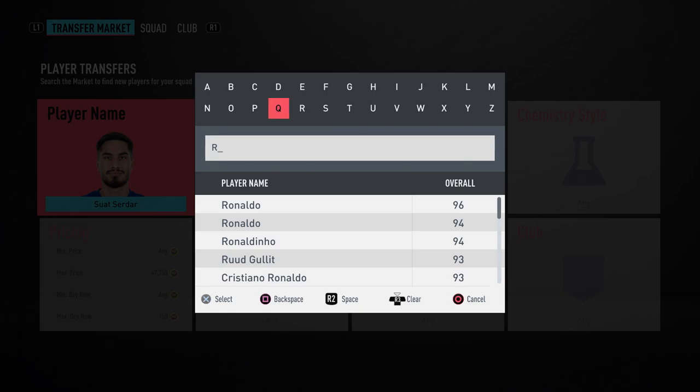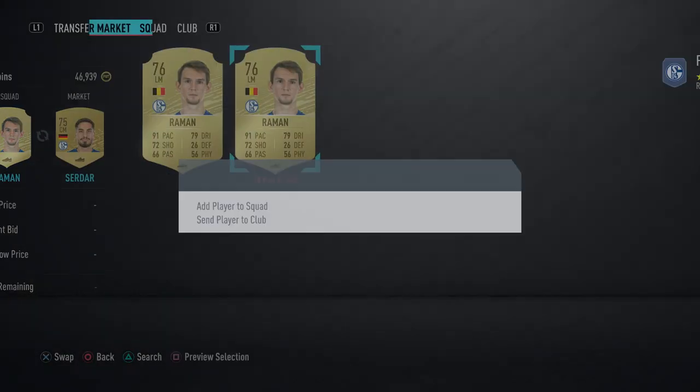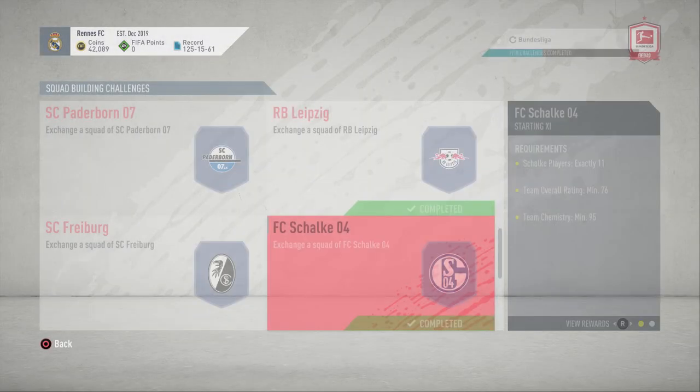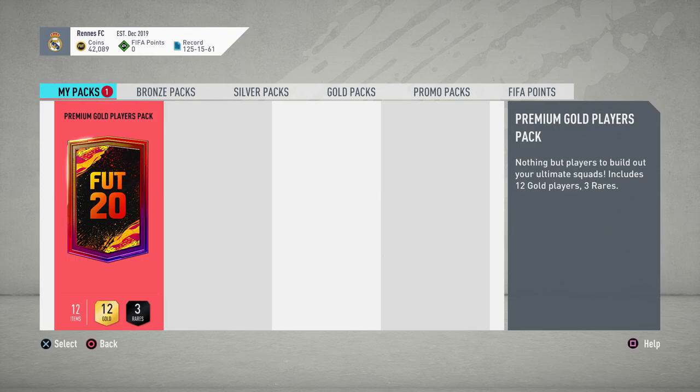Essentially what you do is buy the players for the SBC, get them into the squad, and then go ahead and submit for the packs. I recommend always doing the good packs — my favorite packs from these SBCs are definitely prime gold players packs.